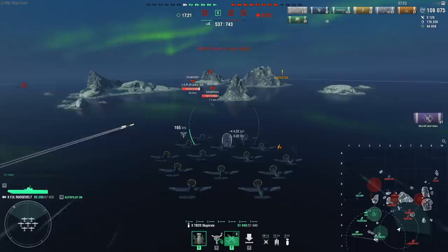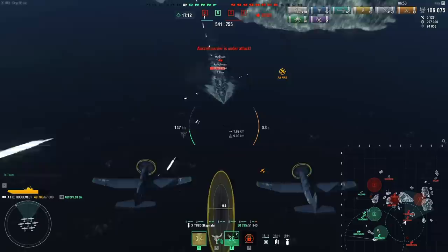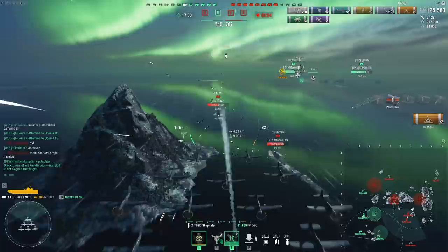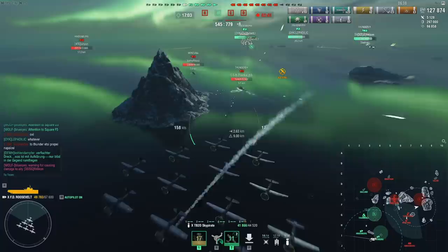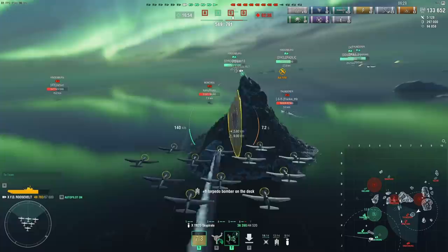You have to line this drop up properly, otherwise they simply don't deal much damage. You'll deal some damage because these are still basically huge bombs you're dropping. 18,000 is pretty good and you can certainly hit higher — I've seen clips where somebody hit close to 30k. But keep in mind that Midway with her dive bombers can do something like 20k as well, and Midway dive bombers are much, much easier to use because you don't have to line these up from far away.